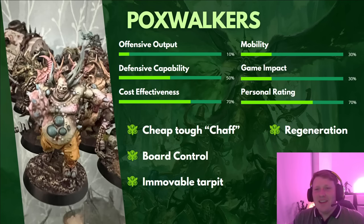Let's start with the lowly Poxwalker — our Plague Zombies. Offensively, they're not impressive. They hit on fives, and while they do have lethal hits, they're Strength 3, AP 0, 1 damage. Even Cultists have better output. Mobility-wise, they're quite slow — they move 4 inches and can advance, but there's nothing helping them get across the board quickly. By Death Guard standards, they're a slow unit.